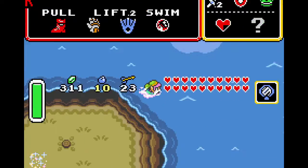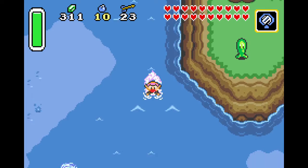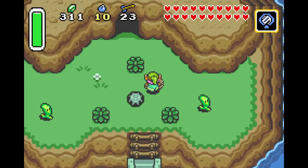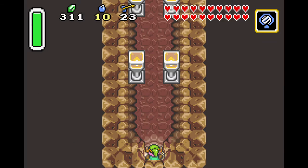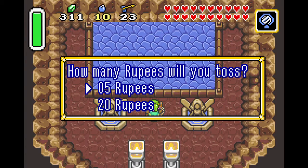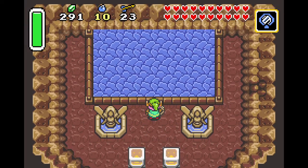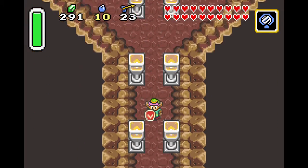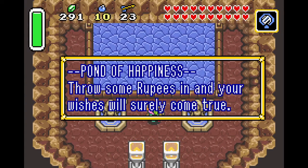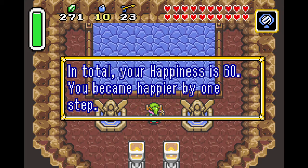Let's go ahead and get our upgrades. That's the next big thing we've got going — we never did this, which I feel like we could have done beforehand. Let's go up here and throw a few rupees. Let's throw 20 in. I think we need to keep on throwing in rupees — after you've tossed 100 rupees. So let's go ahead and keep on throwing in these rupees. Let's throw in 20 more — that will get us up to 60.